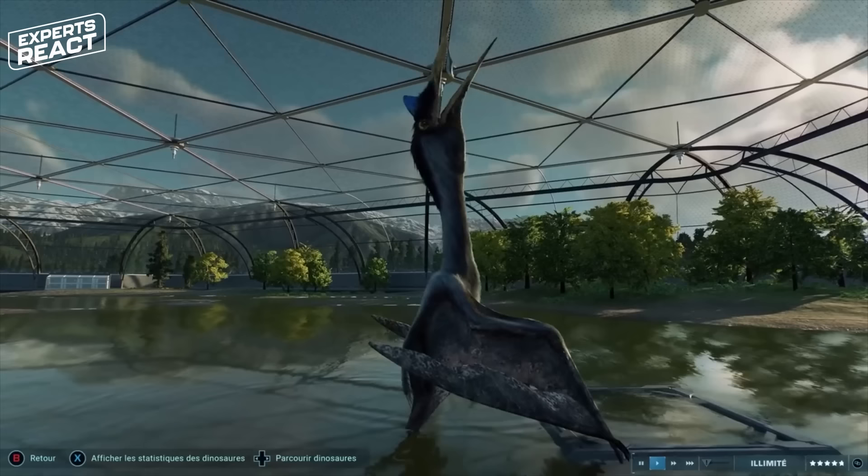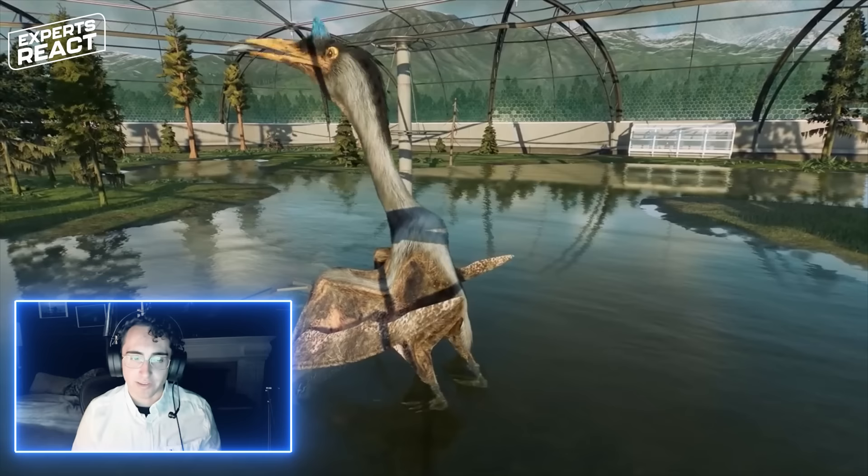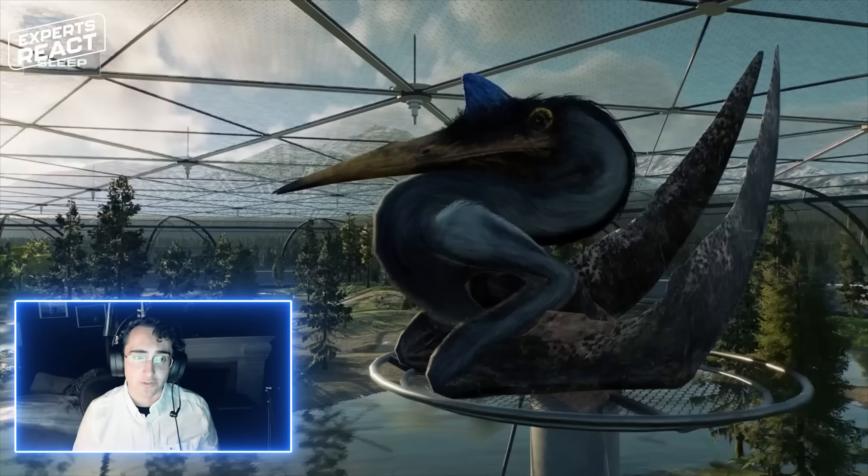Quetzalcoatlus isn't the only one that got that big. We don't have very good remains of all the other members of its close family, but all of them seem to be these very large flying animals that would have terrorized both land and sky at the end of the age of dinosaurs. There's very good reason to believe it was mostly living on land, not near waterways, and that its primary prey were small dinosaurs — especially the babies of large dinosaurs like T-Rex and Triceratops — that lived with it in the late Cretaceous of North America.